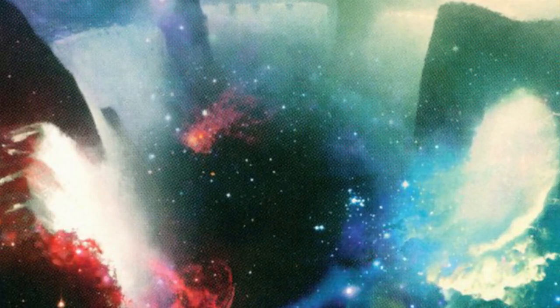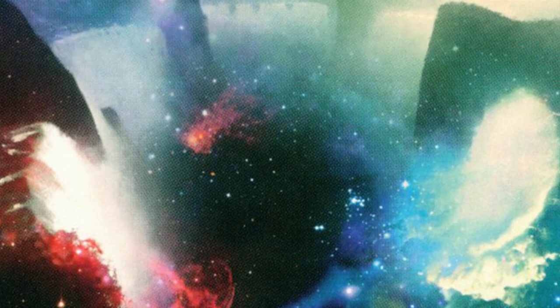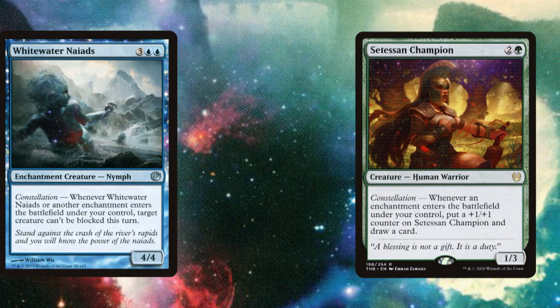Magic: The Gathering players across the world journeyed together into Nyx with the release of the final set of Theros block in May 2014. Although the entirety of Theros was focused on enchantments, Journey into Nyx dialled that emphasis up to its highest point yet, including many cards with the new Constellation mechanic. There are exactly 16 cards with Constellation in Journey into Nyx — a mechanic which means whenever an enchantment enters the battlefield under your control, a good thing happens. As all the Constellation cards in Journey into Nyx are enchantments themselves, these cards activate their own ability as they enter play, contrasting with Constellation's later appearance in Theros Beyond Death, where it only appears on creatures.